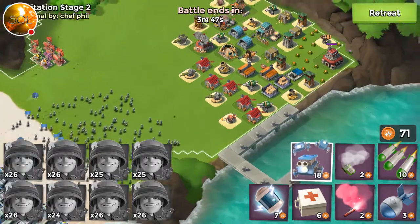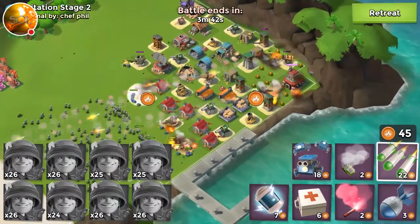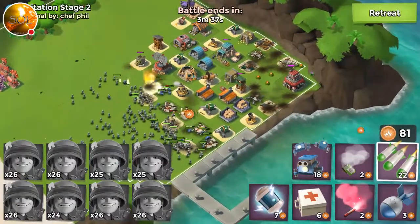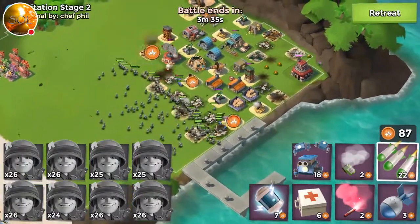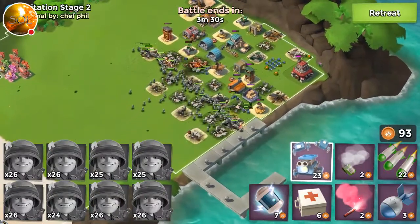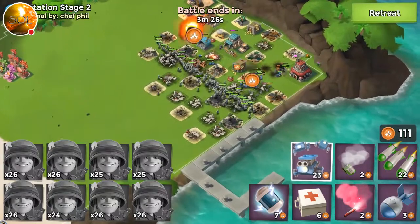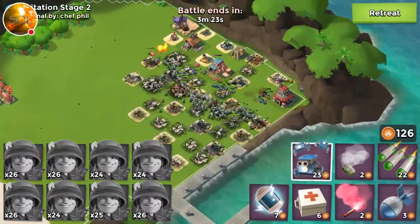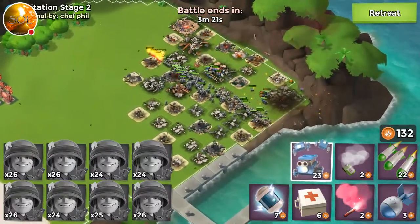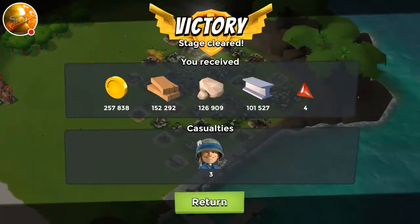Let's draw a couple of crate boxes here, throw a barrage here and here, and take care of those mines. I'm not going to shock — I'm just going to let them do what they do best. Those flamethrowers are not doing anything to my troops. Stage 2, really easy — not a problem.